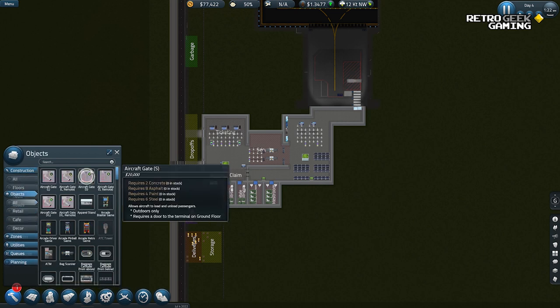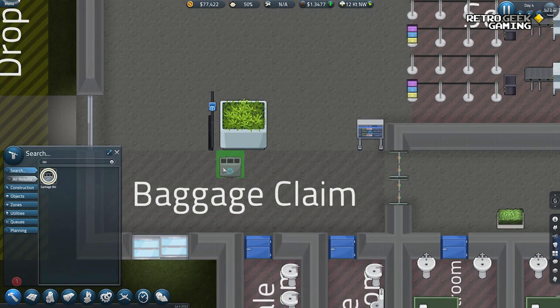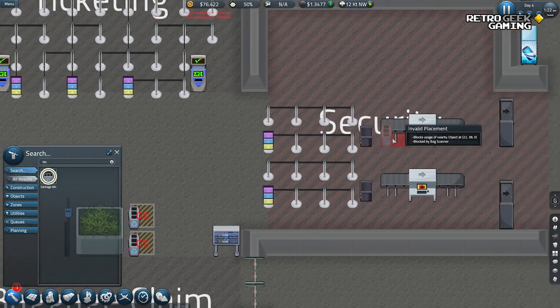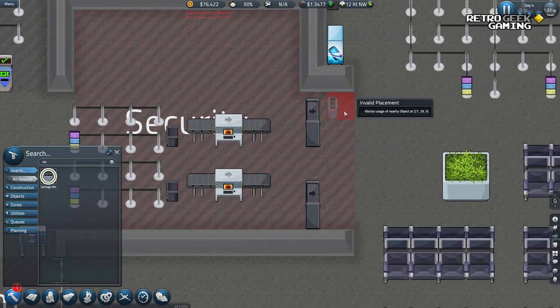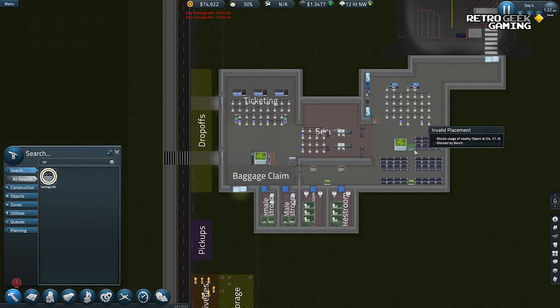What about some bins? Garbage bin — yep, this is very important because we don't want our airport to be filthy. Two there, and definitely need one somewhere in security. How about there, and in front of the... okay, that's it. It feels like it's on the way, but they don't fit in the restrooms.